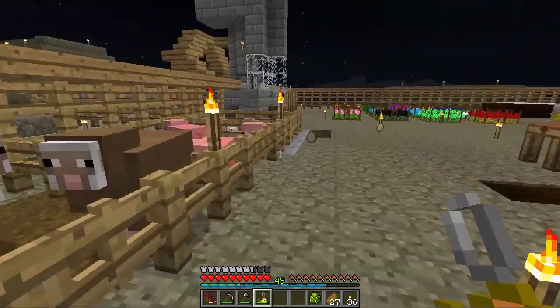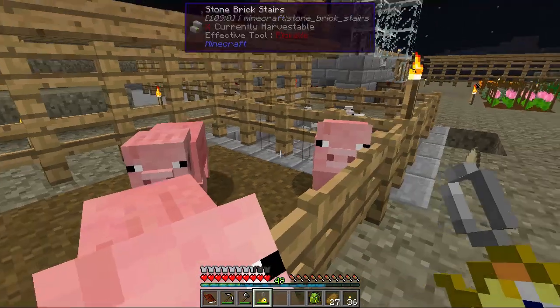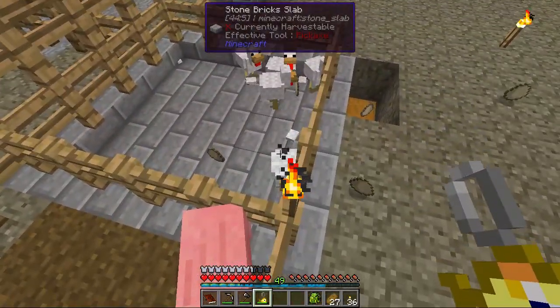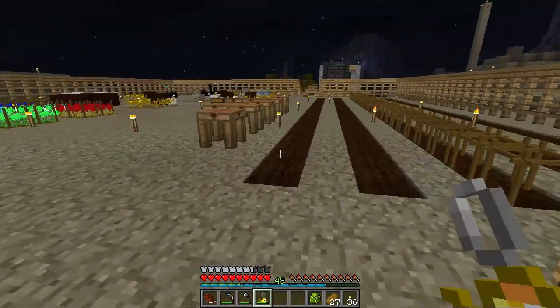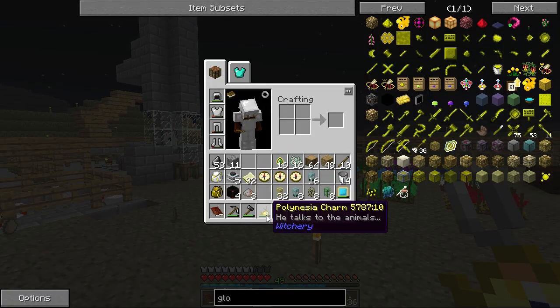I might - oh, this is consuming it though. Let's see what a pig will say. Six potatoes, it'll give me six of those - oh that's pretty cool. I don't know if I want to talk to a chicken - chickens are evil. 23 seeds, it'll give me 11 feathers - yeah, like I need that. Well that's cool, but it is consuming it.